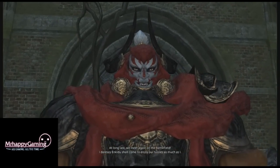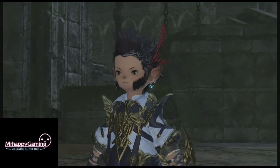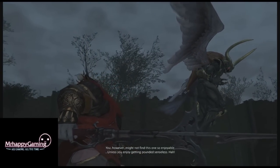Hey guys, Mr. Happy here and welcome to my guide for the Battle in the Big Keep, the final fight in the Hildebrand story arc for Patch 2.5. This fight will be unlocked through the Hildebrand storyline and requires a minimum item level of 90 to enter.